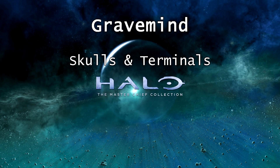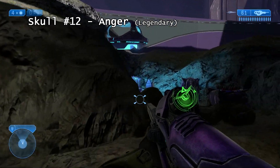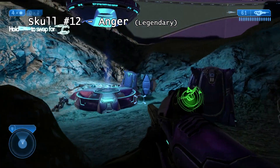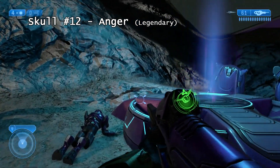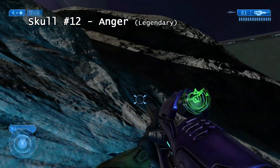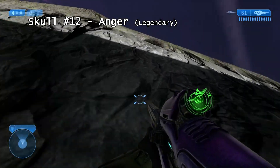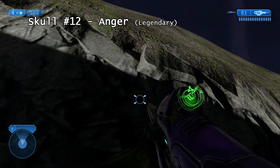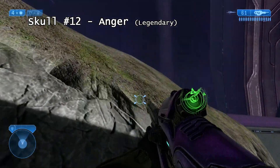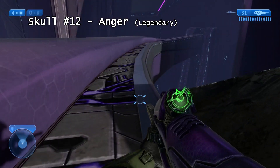This is mission 11 Grave Find. Towards the end of the mission you will come to this area outside and you just want to come to the right here and just scale up these cliffs here. You shouldn't need to do any crouch jumps, just keep trying if you fail. Head up onto this walkway.